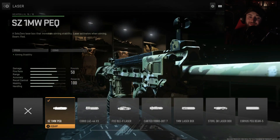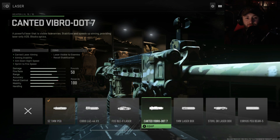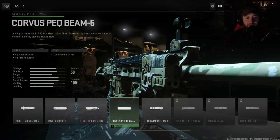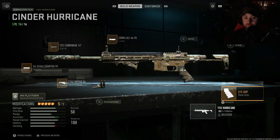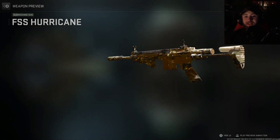For the laser we got the 1 Milliwatt, but this thing has a fast ADS time so I think we should probably change this one up. You know what, let's go with this one — why not, even if it is visible, we'll roll with the punches. And then finally we got the D15 grip for that good flinch resistance.